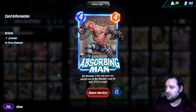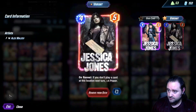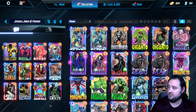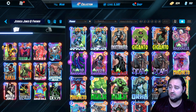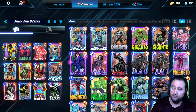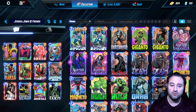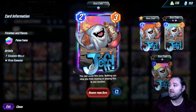On turn five we can play Absorbing Man — if the last card you played has an on reveal, copy its text. So we copy the text of Jessica Jones. Absorbing Man becomes a four-five with Nakia's buff, or a four-four without, and gets plus four, making it a four-eight on turn five.